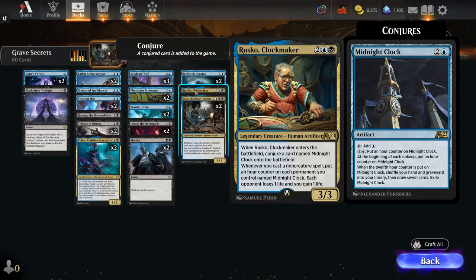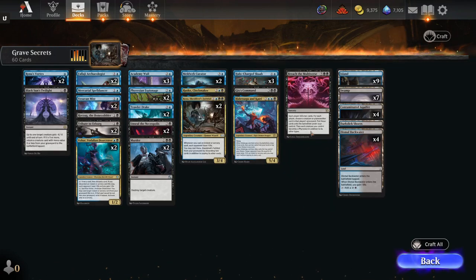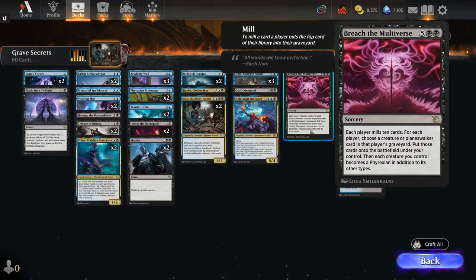When you enter the battlefield, you conjure a card named Midnight Clock onto the battlefield. Midnight Clock is not only a mana rock — you can tap one blue, two generic, and put an hour counter on it. When you get all the way around the clock and hit the 12th hour, you shuffle your hand and graveyard into your library and draw seven cards. You must then exile the Midnight Clock.